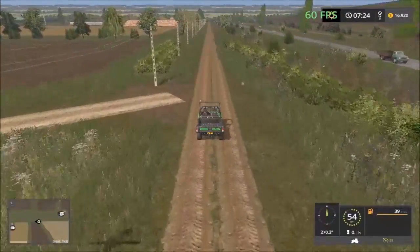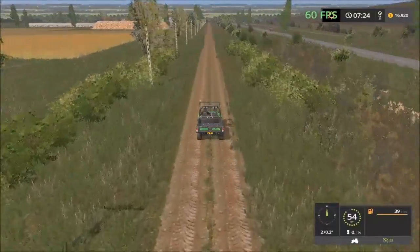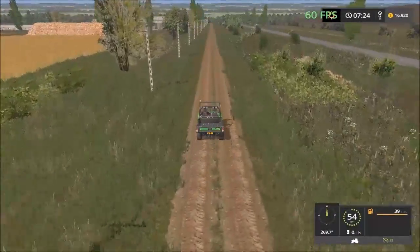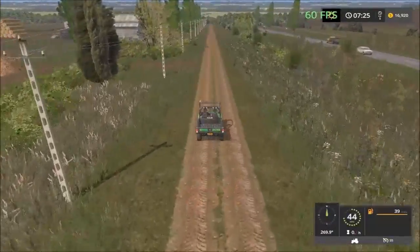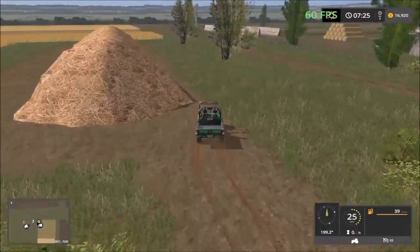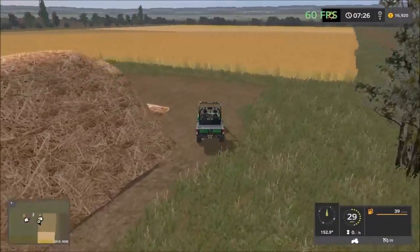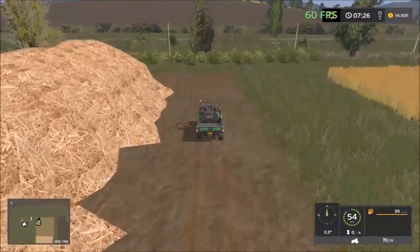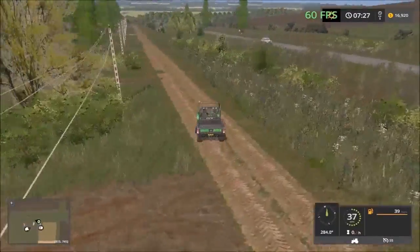We can see the sell point for the barn there. You come here to sell your straw, straw and stuff. So that's the straw sales point — straw and maybe grass as well, since the barn takes grass too.